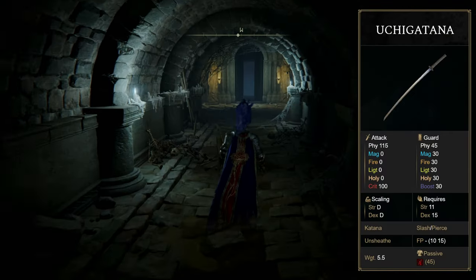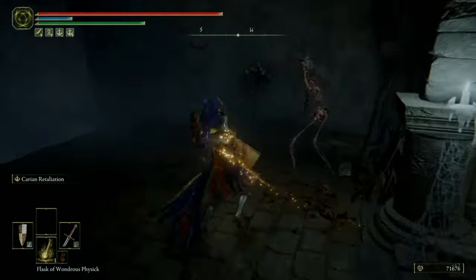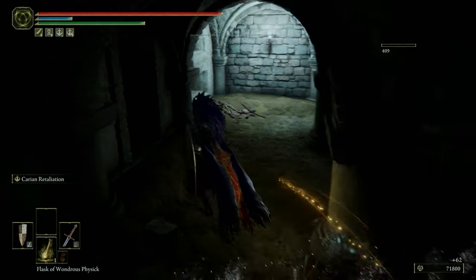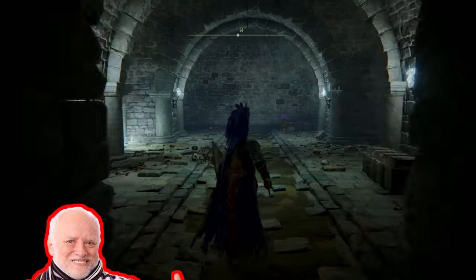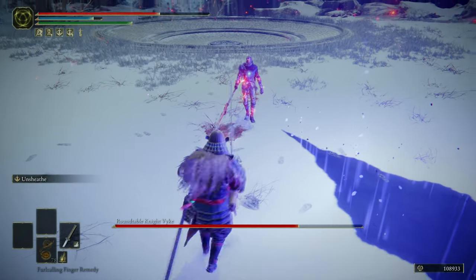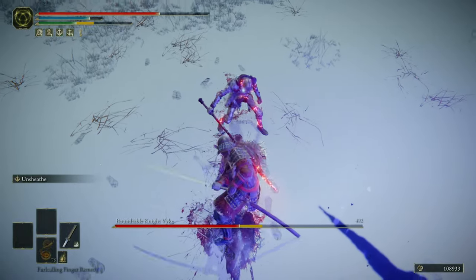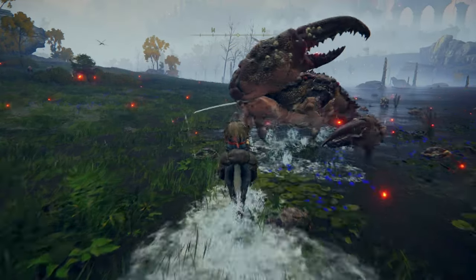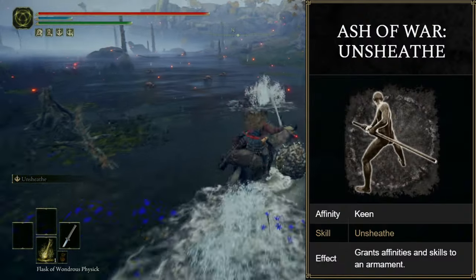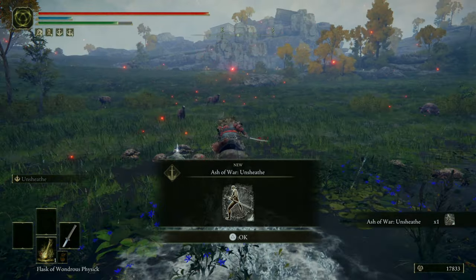Step two: get the Uchigatana. This can be located in Deathtouched Catacombs. I picked this up at some point earlier in my playthrough, so I don't have footage of me actually picking it up. Also, you can complete this step if you pick the samurai as your starting class. Step three: the Uchigatana comes with an ash of war called Unsheath. However, I feel that's just a bit too milquetoast for us, so we'll be going to these crabs over here in Limgrave and picking up the ash of war called Unsheath. We're just doing this because we're going to give the katana the Keen infusion — that's about it.